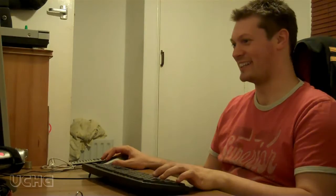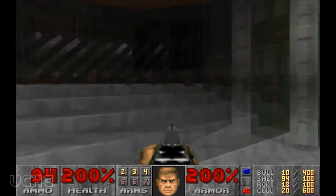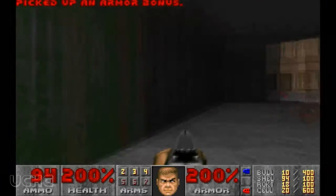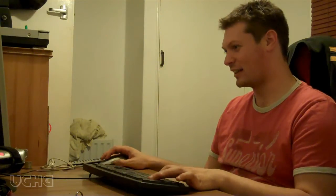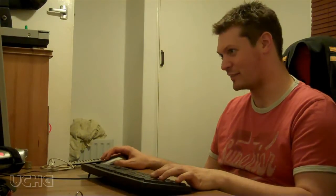You could see that one coming, didn't you? When you pick up the yellow key card, this place which is a door — not a door — becomes a door. There you go. Get the backpack full of ammo, because you're going to need it. There's invisible enemies in here.